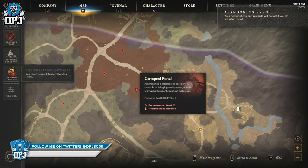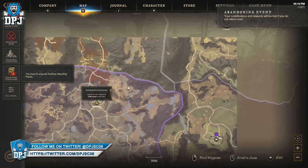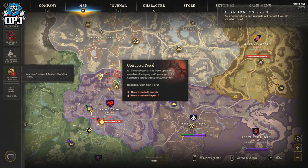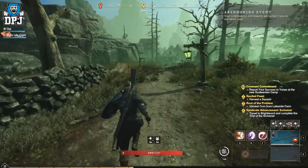After playing a bout I found a fix which doesn't require you to back out of your server at all. On your map you want to look for these icons right here — these corrupted events. These are what I believe trigger this bug. You don't even need to get involved in the event; you can run past them and it still bugs out.